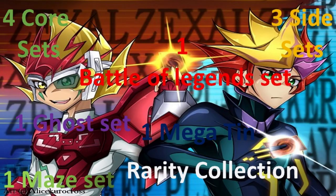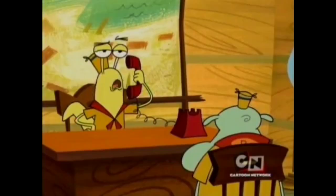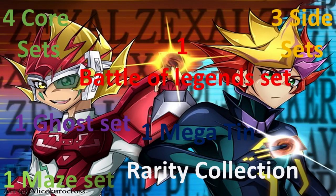So usually there are four core sets in a year, three side sets, there's one set called Battles of Legends, one Ghost set, one Mega Tin, one Maze set that premiered last year, and Rarity Collection that also premiered last year. It's all coming together — let's go over this one by one.